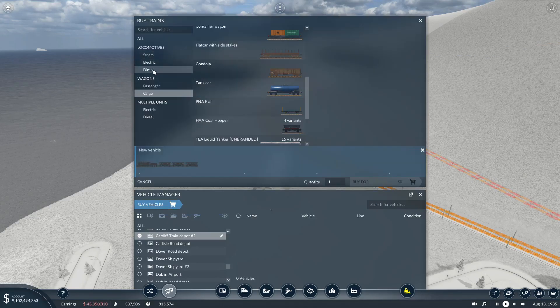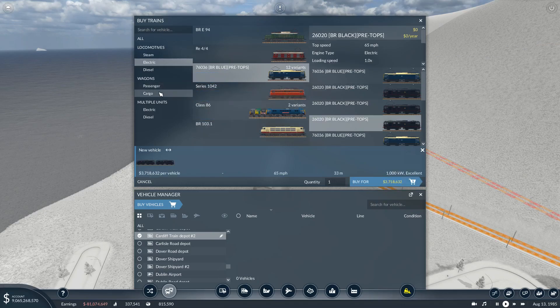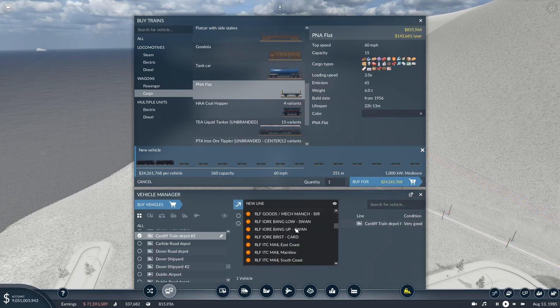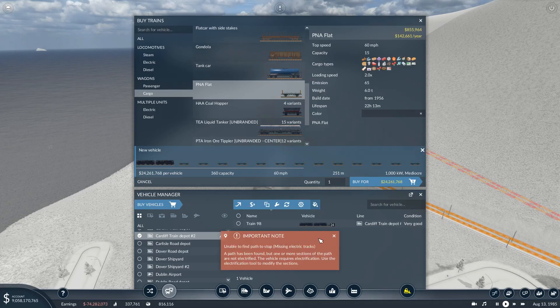Buy vehicles. Steam, diesel, electric. We want cargo. We're gonna have to... unless this — see, this takes 15 steel. Okay, go with that. 360. 360 seems fine. So like 251 metres, that's okay. Buy that. Set on RLF Steel — so it's gonna be further down. Marble, oil, planks, sand, oil, steel. Cardiff, Manchester. Steel, Swansea, Birmingham. Unable to find path. There's missing tracks — this is the problem. That's why it's a nightmare when trains...